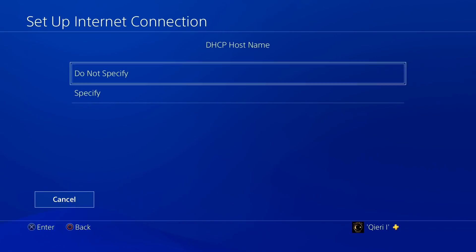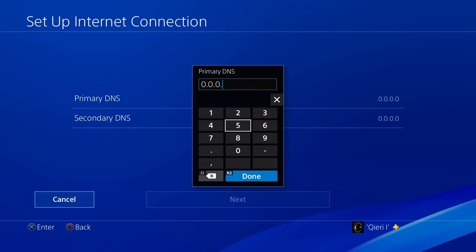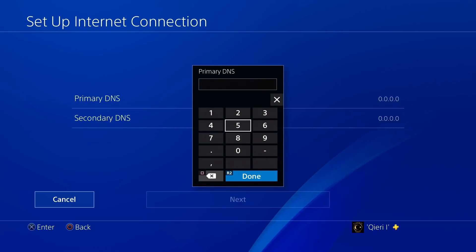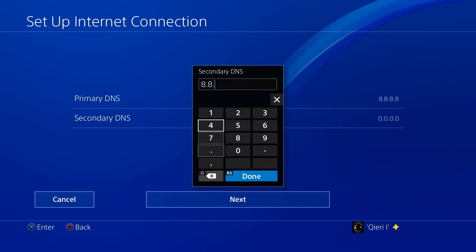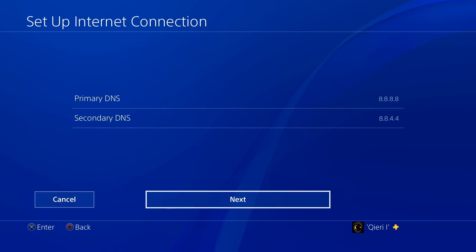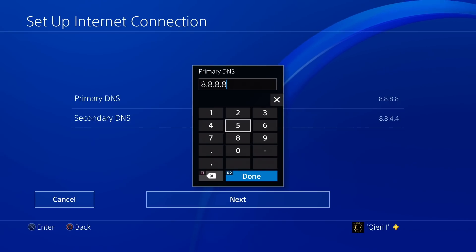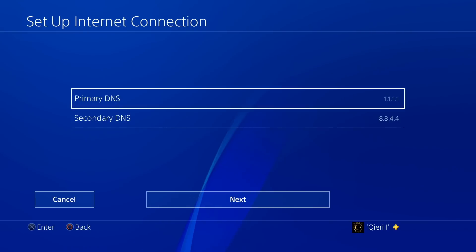For DHCP hostname select Do Not Specify, and for DNS Settings go to Manual. Keep in mind this won't work for everybody — for some people it will work great. The first DNS codes I want to show you are 8.8.8.8 as the primary and 8.8.4.4 as the secondary. These are Google's DNS servers. Click Next, set MTU to Automatic, Proxy to Do Not Use, and test your internet connection.